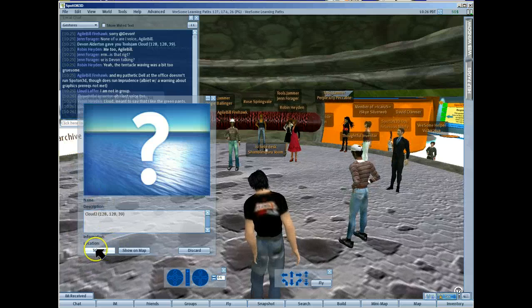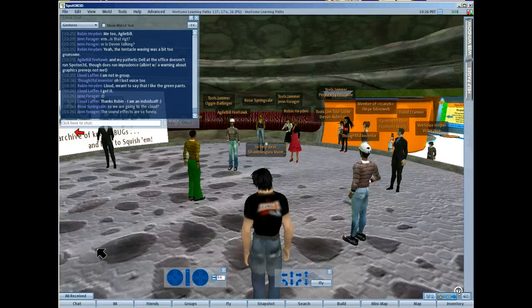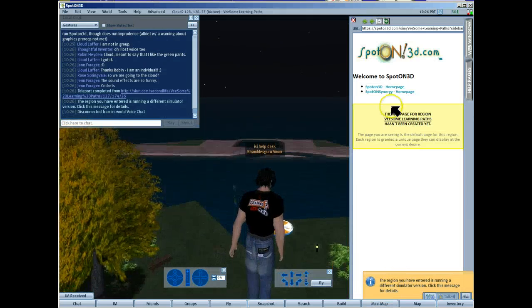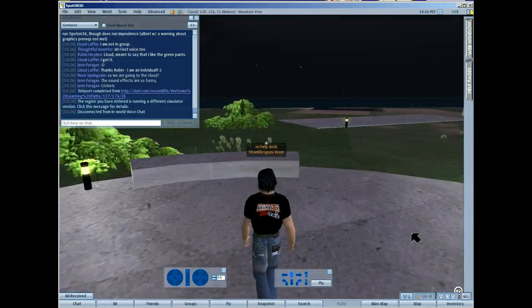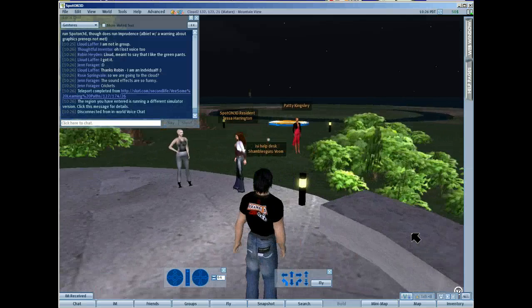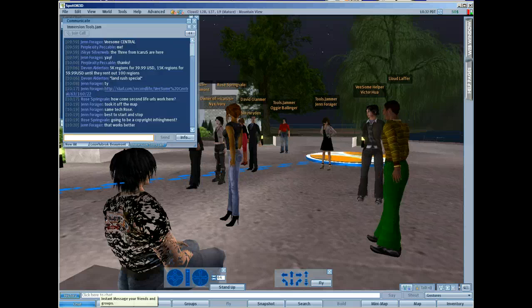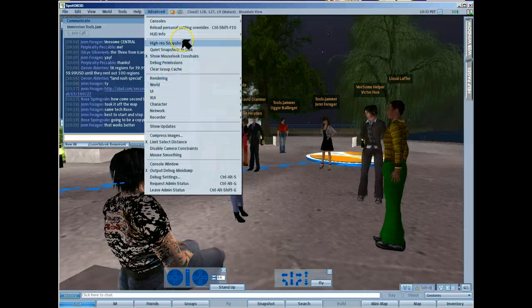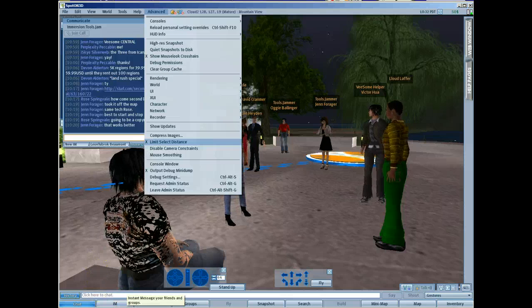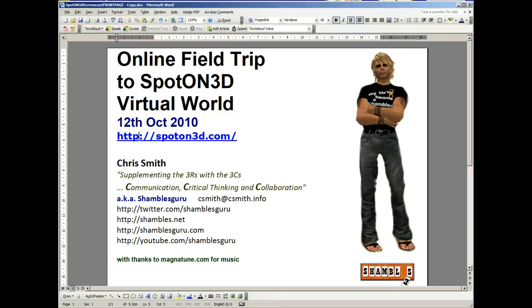We're teleporting up into a cloud — let's see if it works. The sound effects worked. The region you've entered is running a different simulator. This would host 100 avatars. I think I'm going to stop here. You can see what's happened to my avatar — it's gone very sort of a bit like cheese, and it requires a rebake, which is one of the menus somewhere up here. I'm going to stop now. I hope this is of interest — have a look at the SpotOn3D website. Have fun.